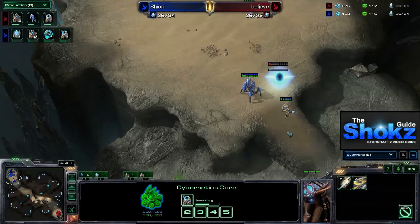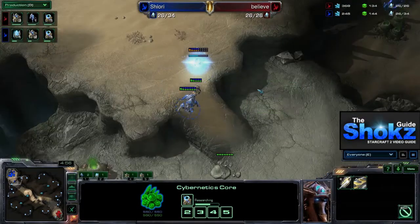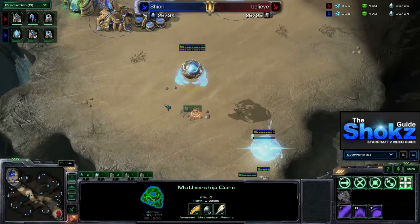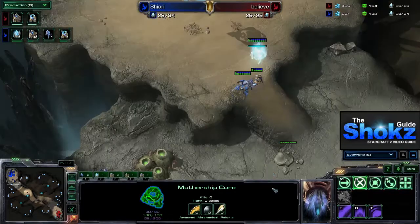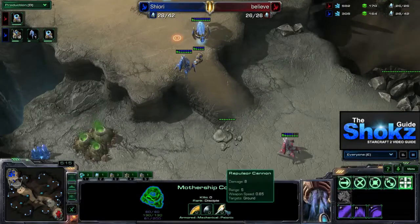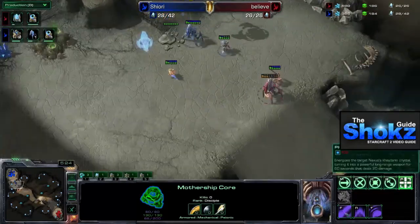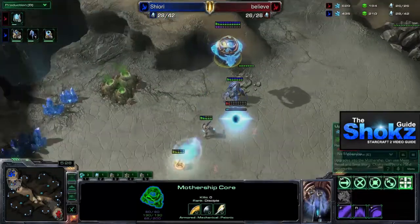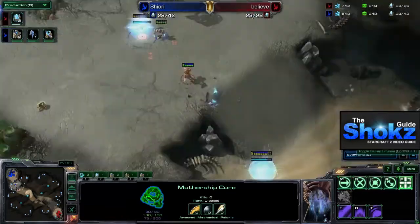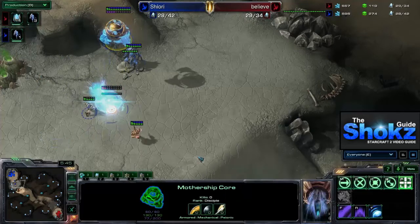Shiori puts a pylon down for vision and the ability to warp in. It's important to note that in Heart of the Swarm, you can no longer warp in from a pylon on the low ground to the high ground, which substantially weakens four-gate builds. This change was implemented because of the Mothership Core providing that early air vision. The Mothership Core has 60 shields, 130 HP, and a maximum of 200 energy, plus three abilities and the ability to morph into an actual Mothership.